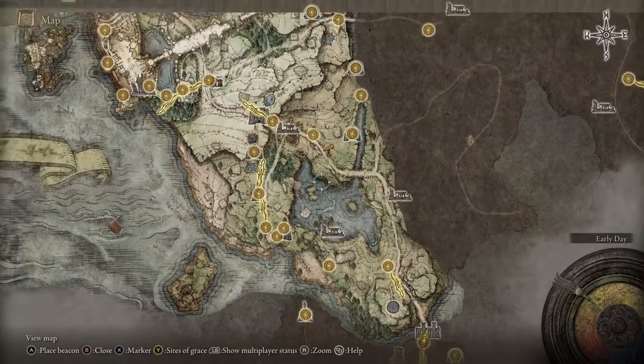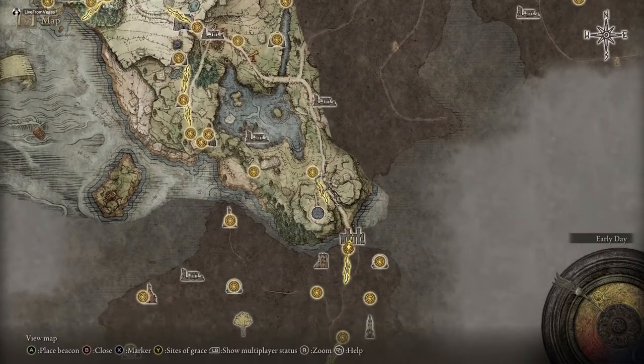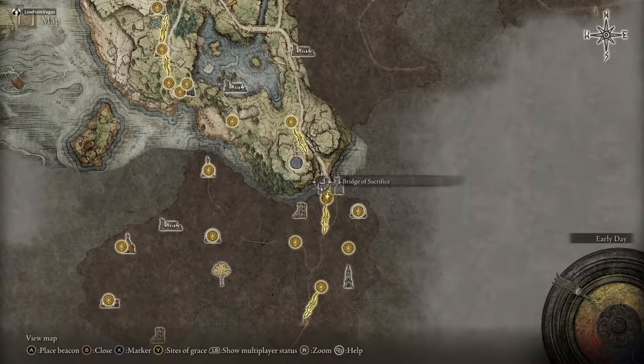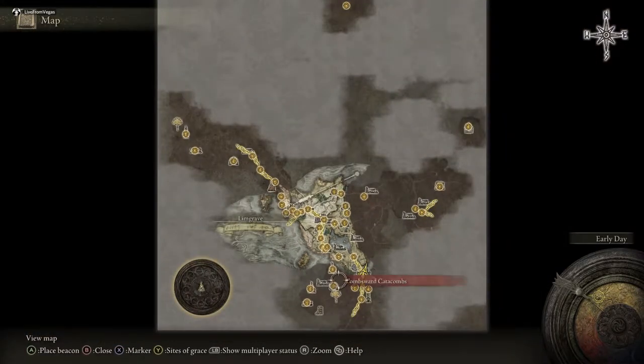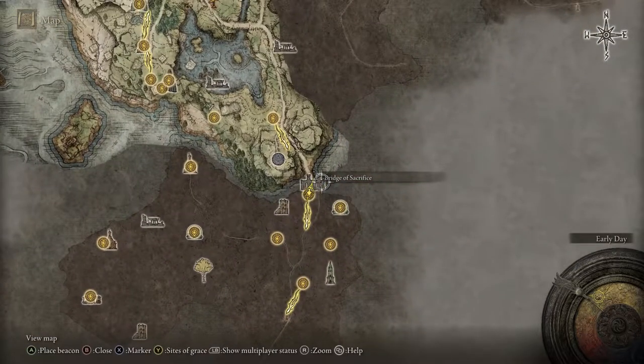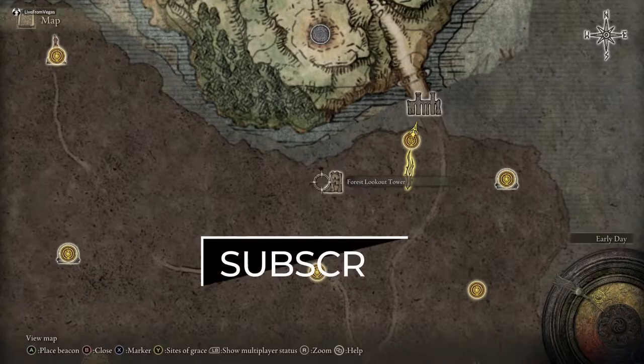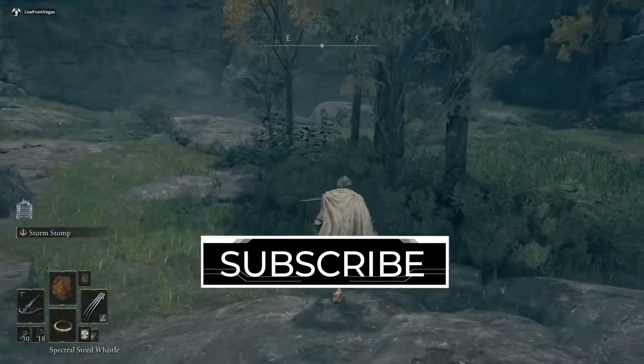Where to unlock it is quite simple — it's pretty close to the starting area. You start the game here and just follow the road all the way south. If you've fought the Bloodhound boss, you cross this bridge. It's all the way south on the map, as south as you can go. You go to the Bridge of Sacrifice and it's going to be on this Forest Lookout Tower. I'll show you exactly how to ride out there right now.